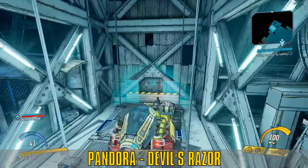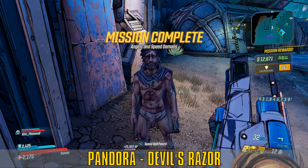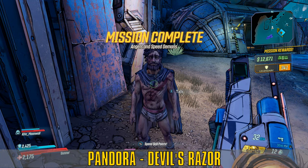You complete Angels and Speed Demons after retrieving said tech, arriving back at Roland's Rest, and then speaking to Vaan. But if it is your first playthrough, it does scale to your level based on when you complete the quest.